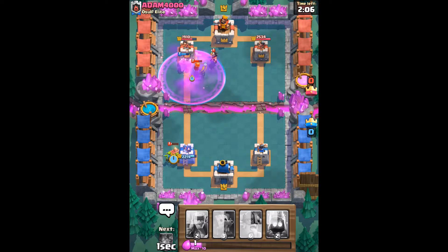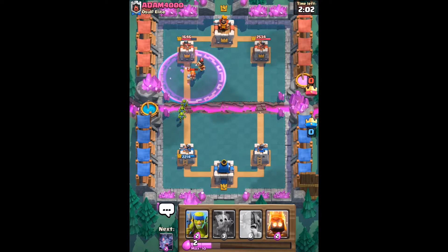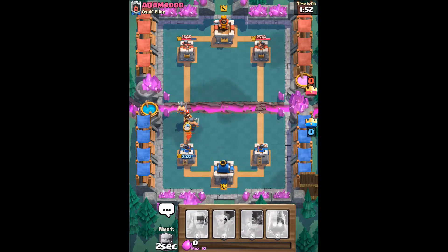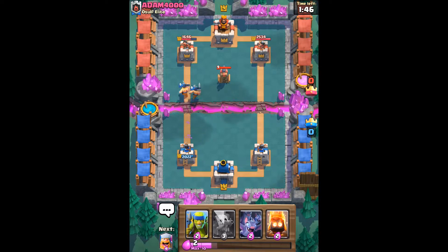He's gone for a valkyrie and electro wizard, which is quite hard to deal with. I might have to use my elite barbs placed on top of the electro wizard — there's the valkyrie there as well, which is not ideal. I'm going to put the elite barbs there, hopefully they'll attack the electro wizard. We've actually managed to defend from that push.